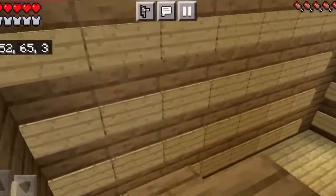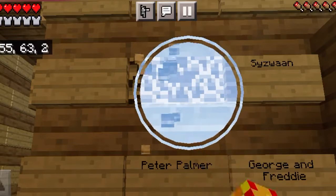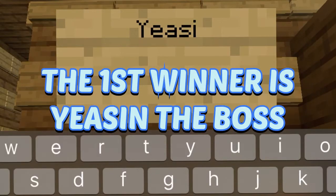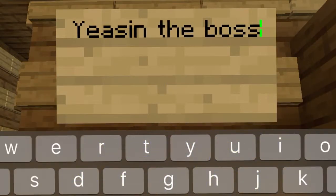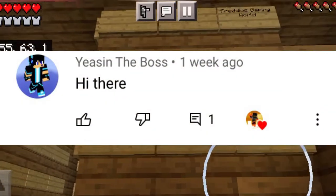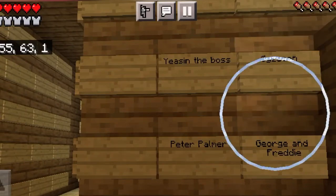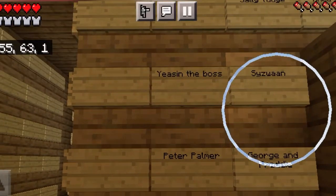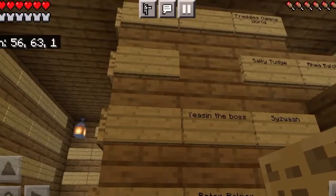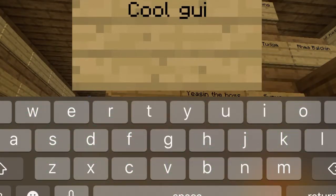It's been so long since we've been down in the secret shoutout laboratory! We actually have two people to add today, and a channel name to change. The first winner is Yeezin the Boss - congratulations for making it into the secret shoutout laboratory! Thank you so much for all the support. If you want to get your channel name in the secret shoutout laboratory, like the video, subscribe to the channel, and leave a nice friendly comment. The second winner is Cool Guy - thank you so much!